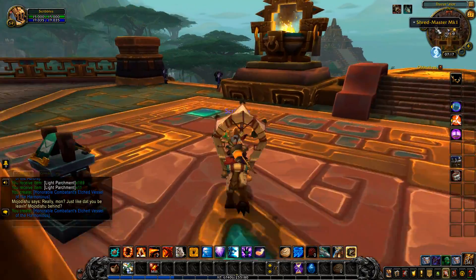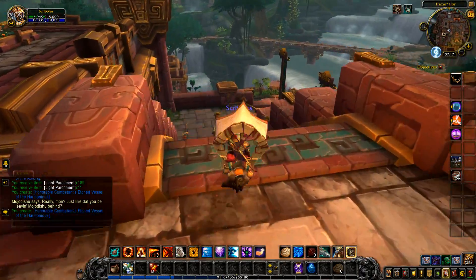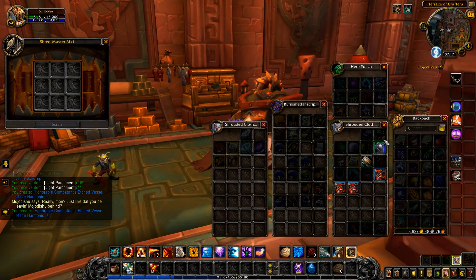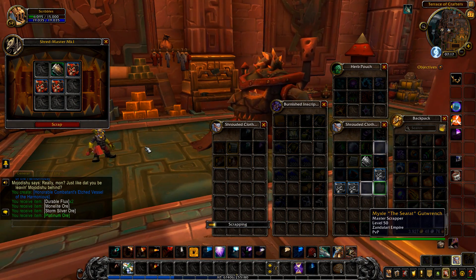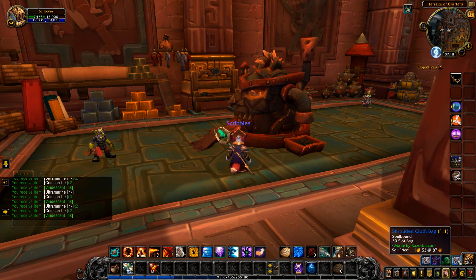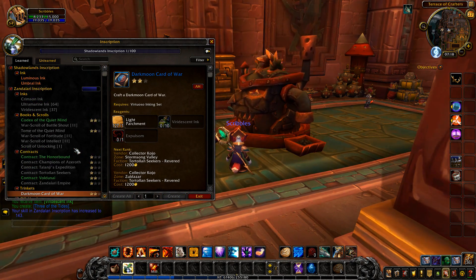There is the Shredmaster on the map — finally, I knew it was on the map. That's a big jump. Okay, it's over here and there it is. We'll get all of these in — hopefully the blue items particularly, that's what I'm interested in, to create some expulsum. Just one expulsum — what a nuisance. Let's go back. Dark Moon Card of War — create, create. These recipes drive me crazy.